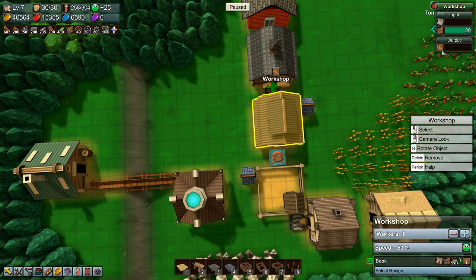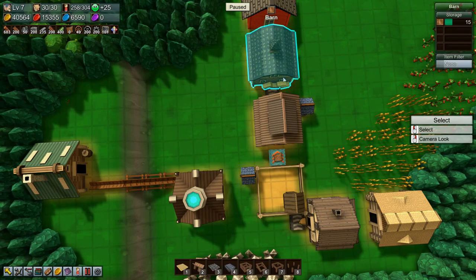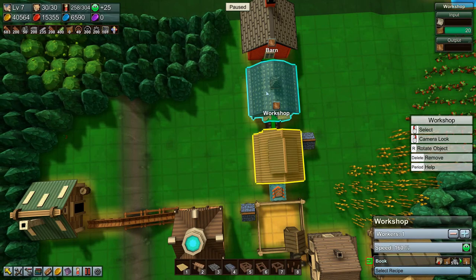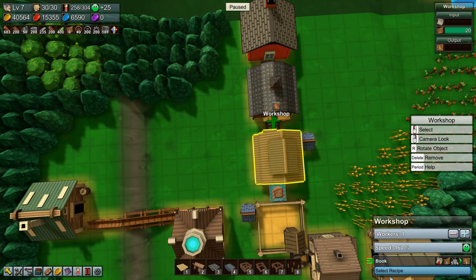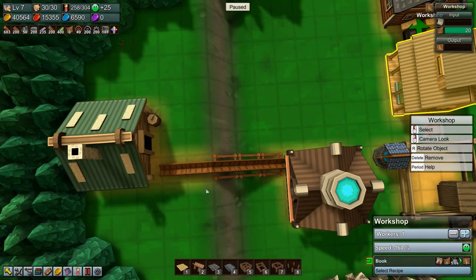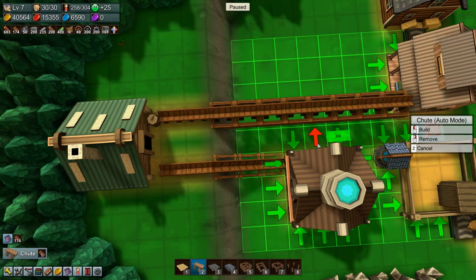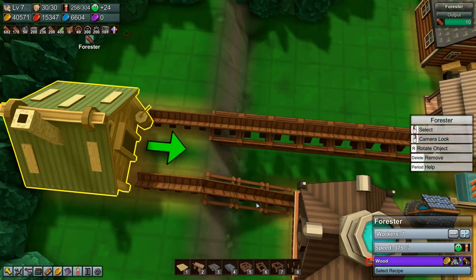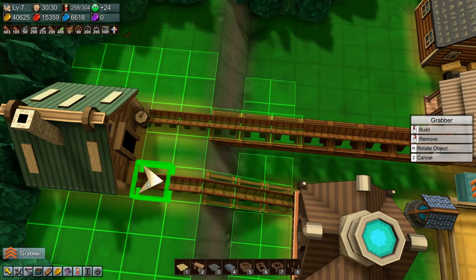We need wood for this right, but we need wood for the workshop. We're making books only and that's fine. Don't we need paper? Yeah we need four paper, okay, I thought so. So this will go like that. And the forester is making wood — why is it not outputting the wood? It's not outputting the wood because we don't have grabbers on these. So there we go.